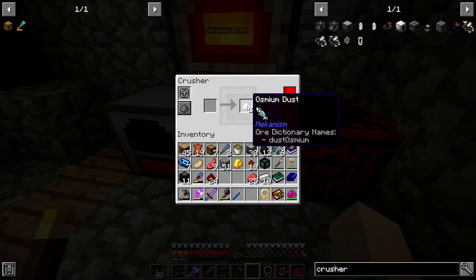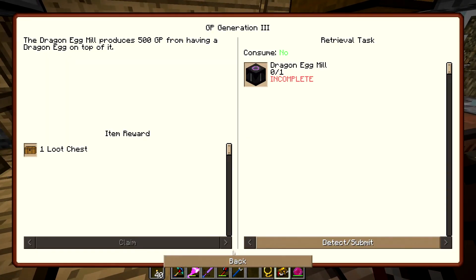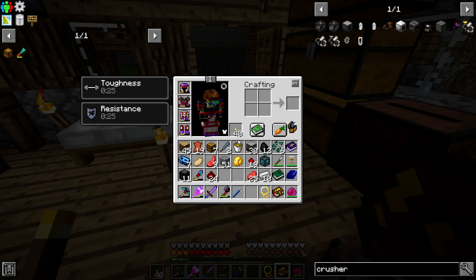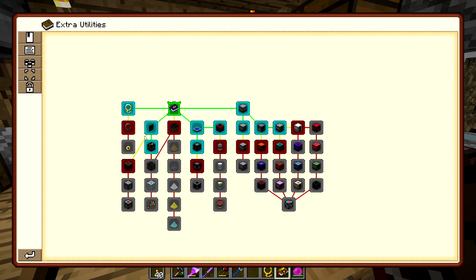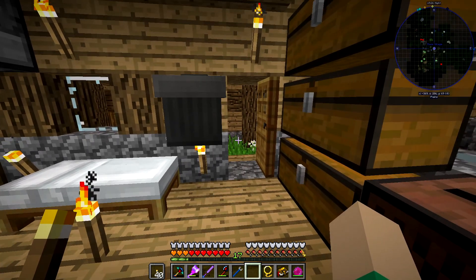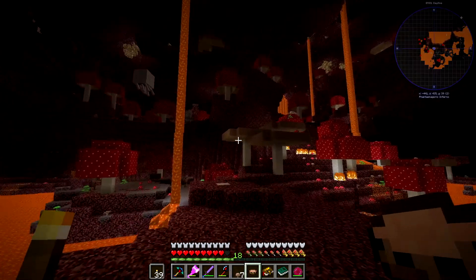We could technically use the crusher to double our ores but we're not going to right now. Our goal is getting the angel ring. To do that we need the curse lasso, so I'm going to cut and go get some drops of evil from the Nether and see if we can get to the angel ring maybe even this episode.